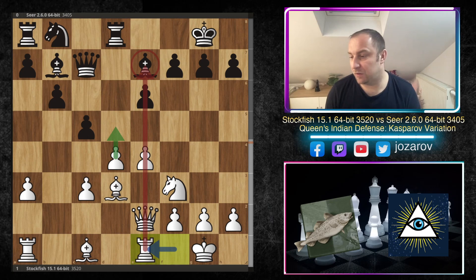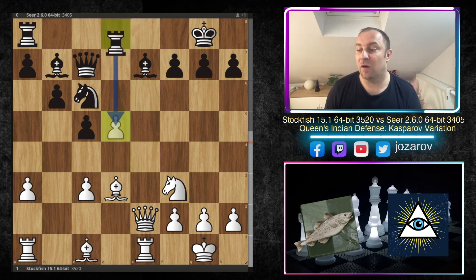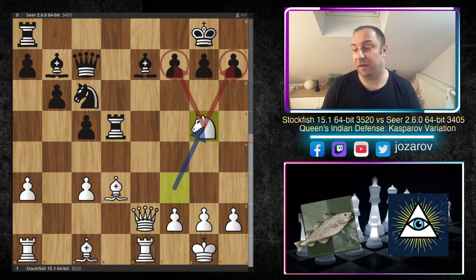In the game, knight to c6 by Seer, and now d5 immediately — Stockfish is not waiting. Really wild stuff: after e takes d5, e takes d5, then rook to d5. It's a sort of temporary pawn sacrifice, but Stockfish has really great attacking ideas in mind. Stockfish plays now the brilliant move knight to g5 — we've decoyed the rook to the fifth rank, and now the rook is not on the back rank.